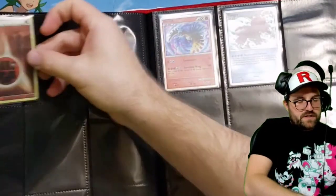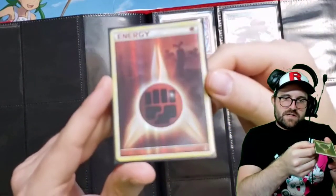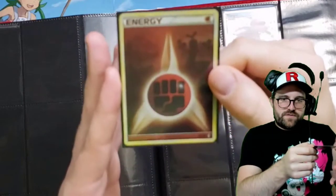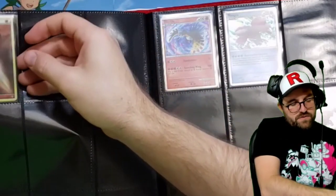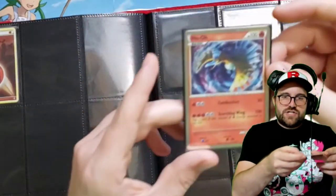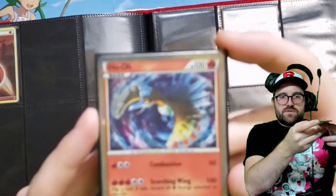We do have one of those reverse energies, so we can take that out — it's probably more expensive than a lot of the cards we've been looking at. They have these foil versions of the HeartGold SoulSilver base energies with the Pokémon in the background.